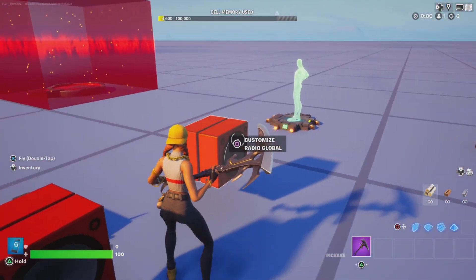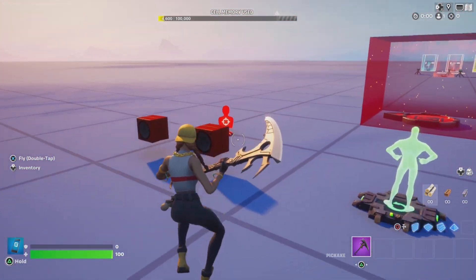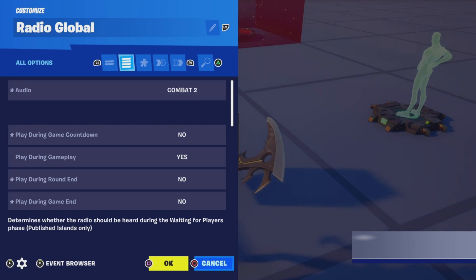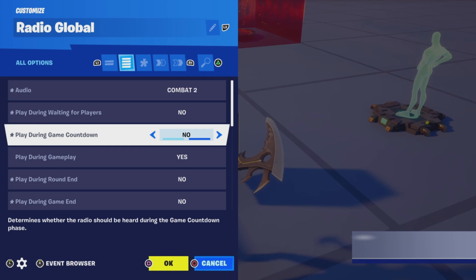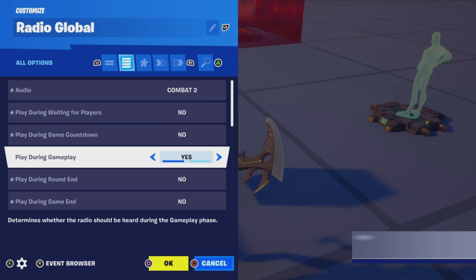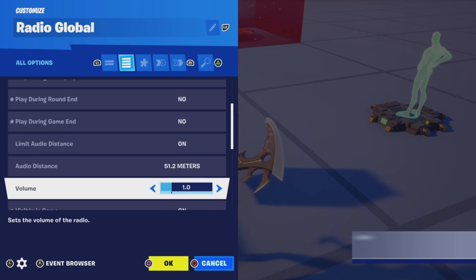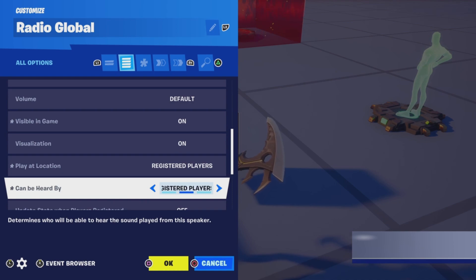When the player spawns in there's a global radio, and you want to make sure that each player that spawns in is registered to this global radio. The audio is Combat 2 for this tutorial. Play during waiting for players is no, play during game countdown is no — however if you want that you can set it to yes. Play during gameplay is yes, play during round in is no. Play at location is set to registered players, and can be heard by registered players.